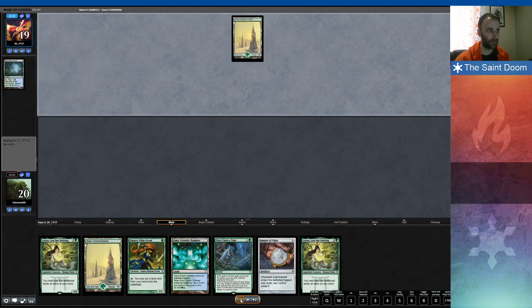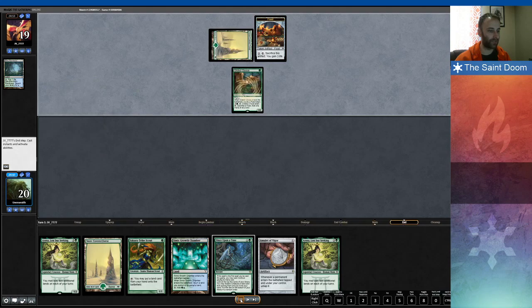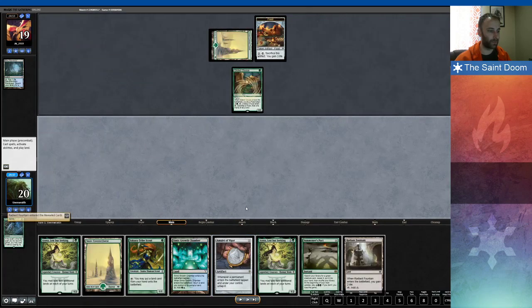Misty Rainforest into a Forest into Goose tells me I need to be ready for a turn 2 Oko. Once Upon a Time found nothing, so I just grabbed the land — Radiant Fountain. Being ready for a turn 2 Oko means I don't want to expose the Amulet.